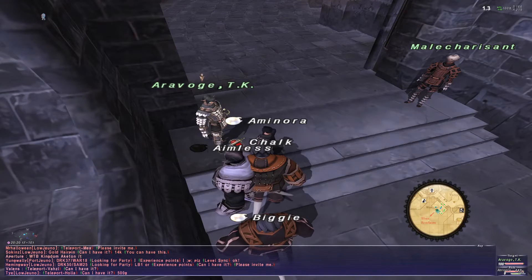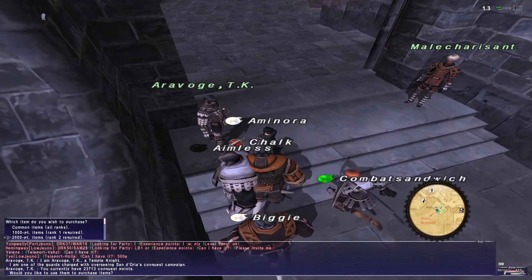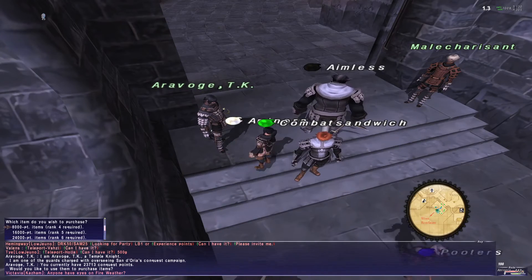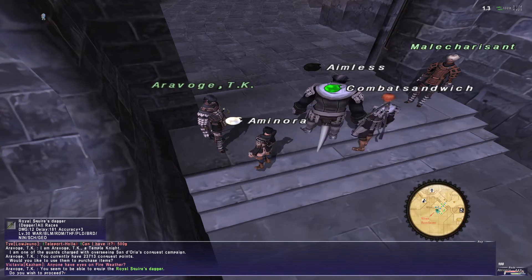Since we've been talking about conquest, if we talk to this guy and spend conquest points, depending on what rank you are you have access to more things. I'm only rank 3, so a lot of this stuff isn't available to me. At rank 3 I can get a Royal Squire's Dagger — this thing sells around 6.5k in the auction house. You have to get to rank 3 though, which is not easy and not something you're going to do right off the bat.